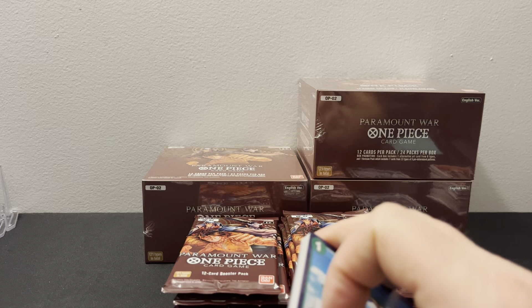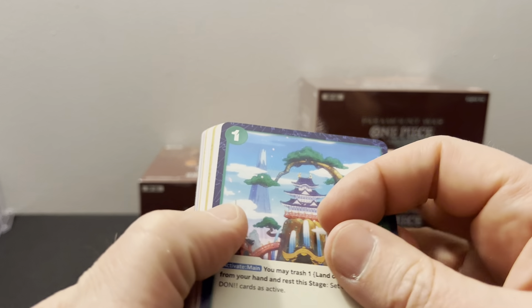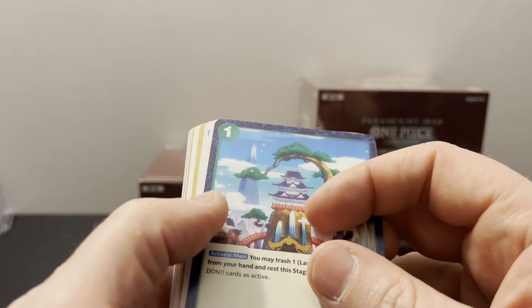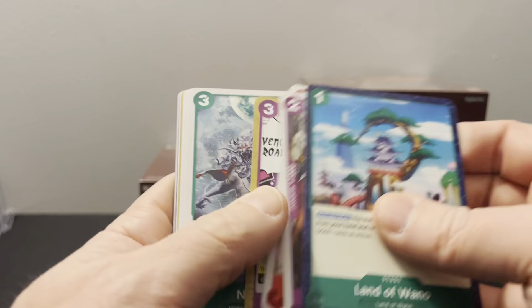I hope that's not a common theme, because I like getting the supers of more popular characters. Like with OP01, I got Boa Hancock, Luffy, and Zorro — I got them all graded and they sell pretty well. I still have a bunch out on my eBay store.